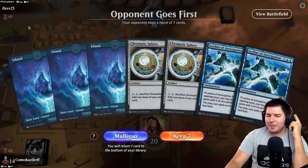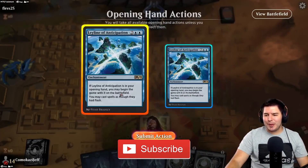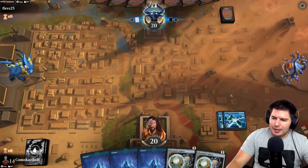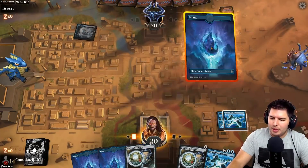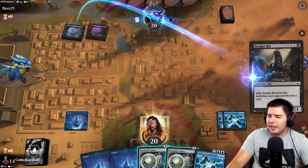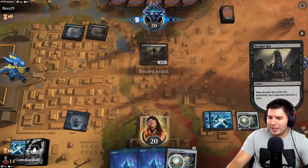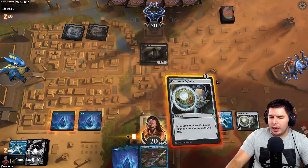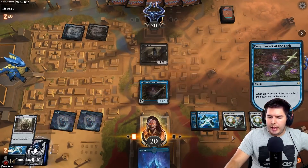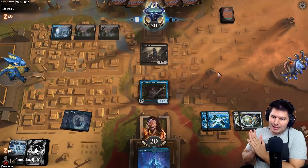Up against Fires. We have Ley Line of Anticipations and Chromatic Spheres — not an awful hand, we'll try it. We get a Ley Line of Anticipation on turn zero — sweet! Another Ley Line, a lot of Ley Lines, not sure I appreciate that. We cast Chromatic Sphere and we have another anticipation. We play out Chromatic Sphere and Emery, and there's the Paradox Engine. We definitely need mana; we have Cold Steel Heart to bring back and start playing. Hopefully Emery survives — that would be the best.